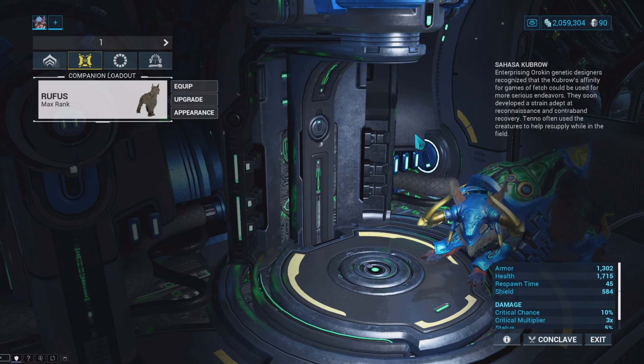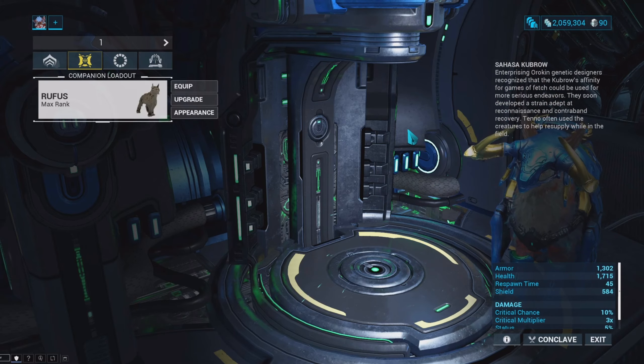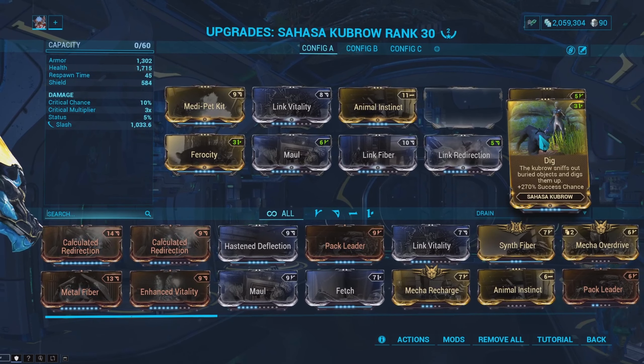Lastly, we're going to talk about my companion. My favorite companion is none other than the legend himself, Rufus. Rufus is a Sahasa Kubrow, and the reason Sahasa Kubrows are my favorite companions is because of the Dig mod. With this mod, your Kubrow will dig up certain items that you need, and these items are actually dependent on what you as an operator need at the time. So for a Chroma main like myself, if I'm low on energy and Rufus starts digging...